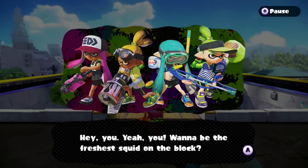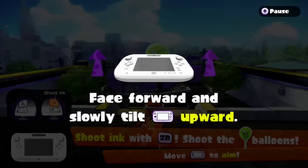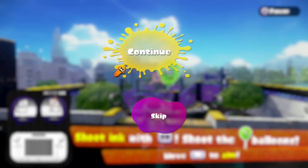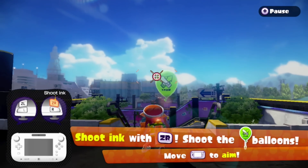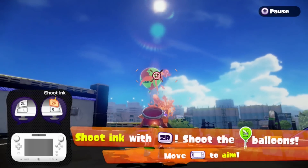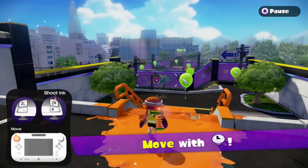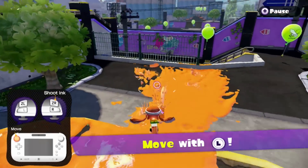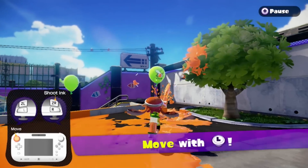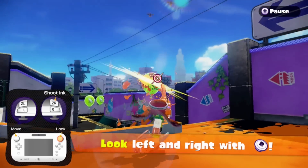Wanna be the finest squid on the block? Yep. The tutorial starts — whoa whoa whoa. Do I have to move to aim? Use the tilt — alright. Oh, the trigger buttons, there we go. See, if you can do a shooting game, you have to use the trigger. Why am I using the gamepad to tilt? Can I just use the stick like normal? Hope I can change the settings with this as well.